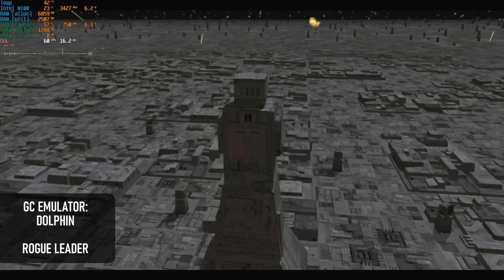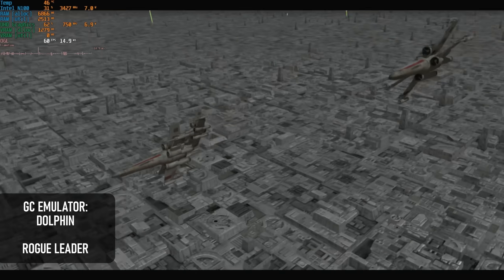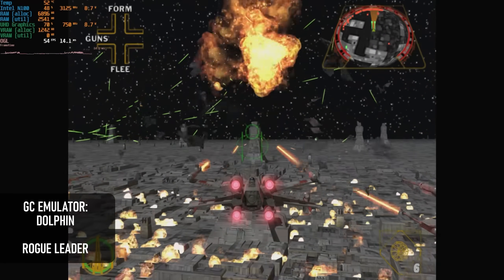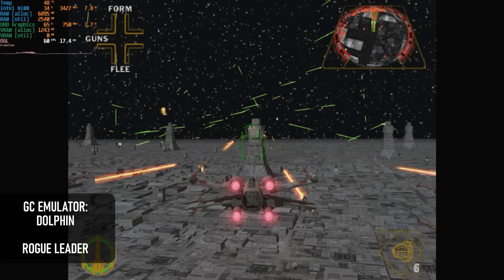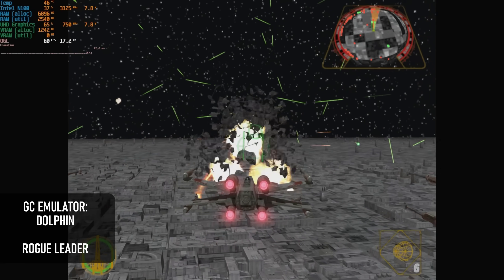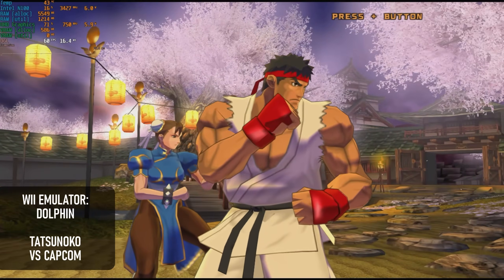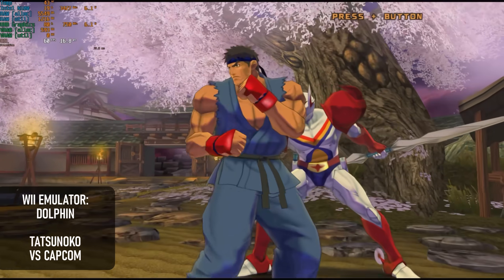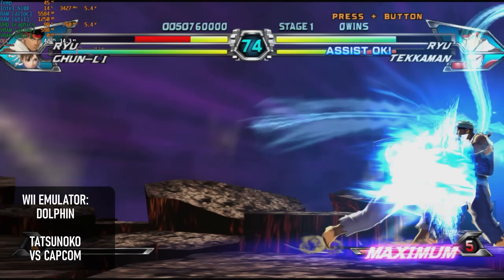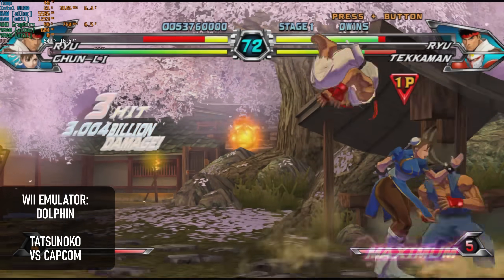Back on the Nintendo front, none of their consoles from the 21st century worked flawlessly. Dolphin does a great job running GameCube, but Rogue Leader is one game that suffers slowdown even on higher-end CPUs. The GPU has plenty of room for higher resolutions and anti-aliasing, so a higher-clocked version of this CPU would probably have a much better time. Tatsunoko vs Capcom on Wii sometimes surprises me, but not this time — though caching does provide some benefit if you can cycle through every character.